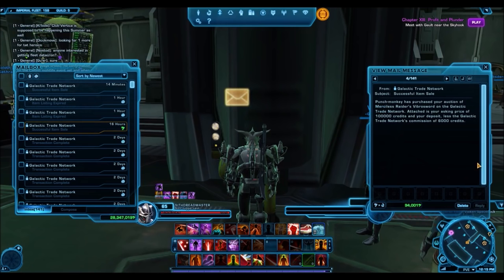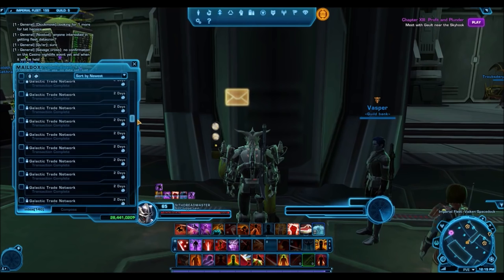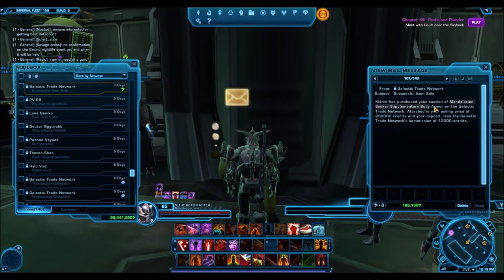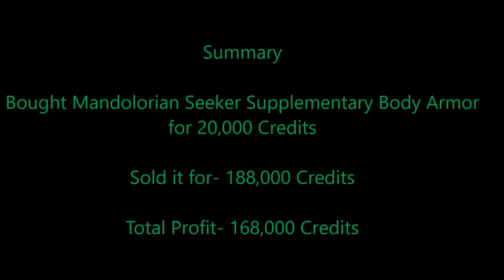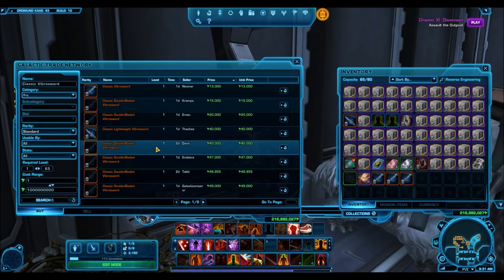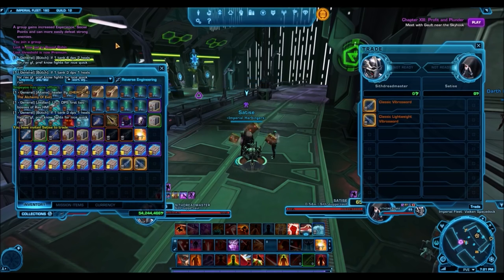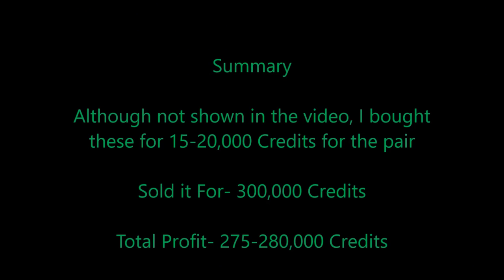The items that you will be buying low and selling high with are most definitely cartel market items — that's it. When a new cartel pack is released, people open the packs and sell the items they get. The best time to buy up these items for low prices is about one to two weeks after the pack has just been released. The market should be well flooded at this point. The idea is that you pick up good deals and hold on to the items until the cartel pack is embargoed — meaning it's removed from the cartel market. Slowly over time, the items become much more rare, and that is when you sell.